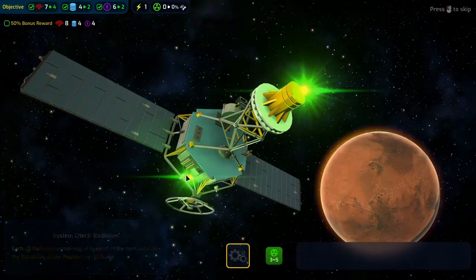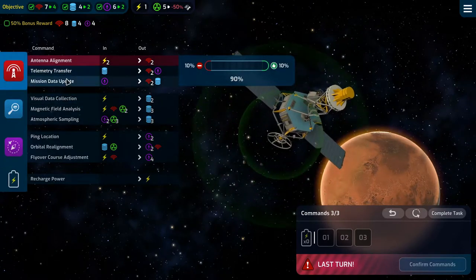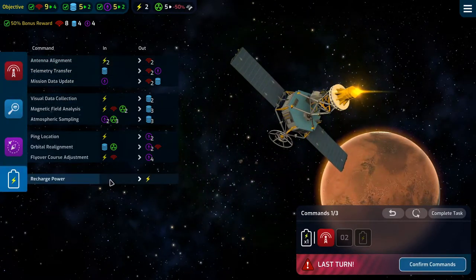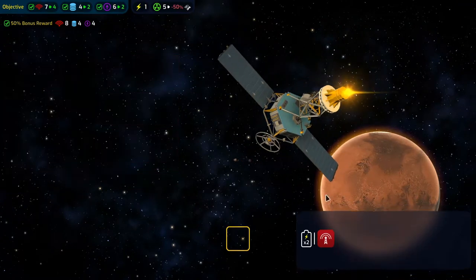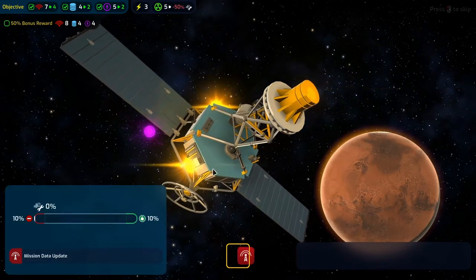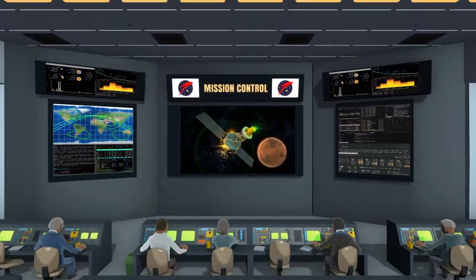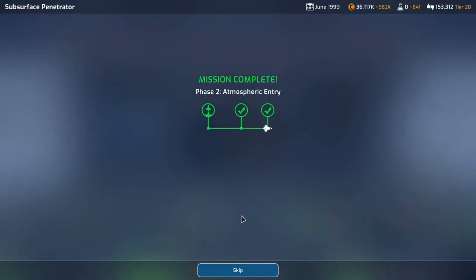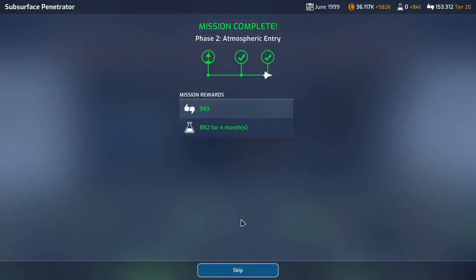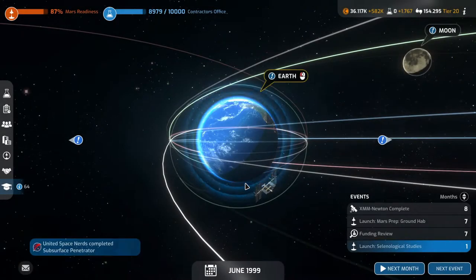We just need one more comm. If we do a mission data update and recharge our power twice, we get our 50% bonus reward. That mission is complete! We gain 983 support and 882 science for four months. Not bad.